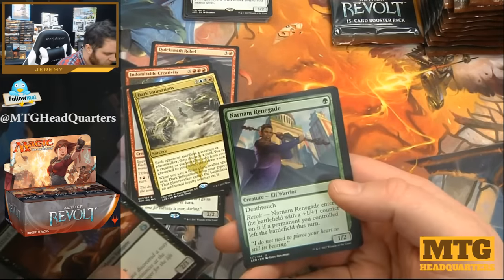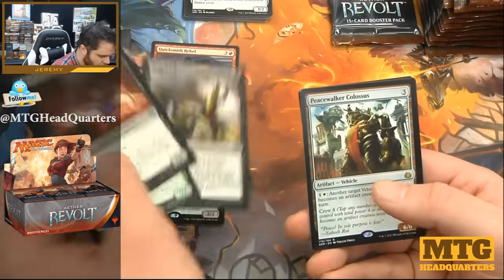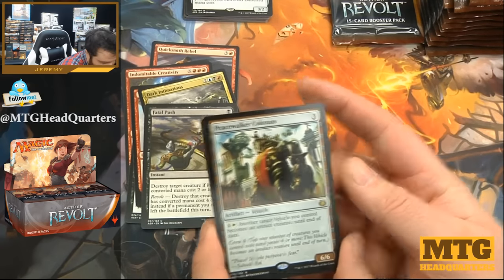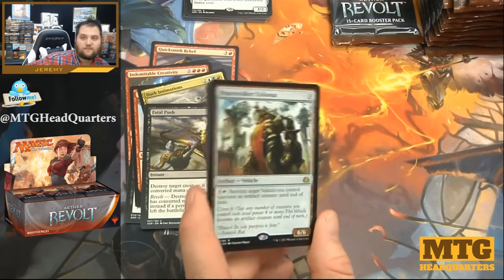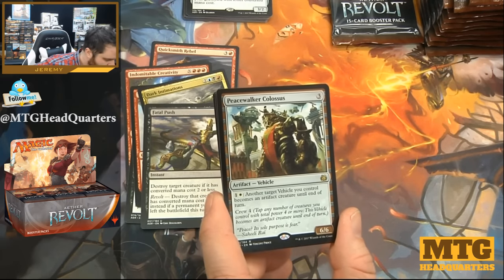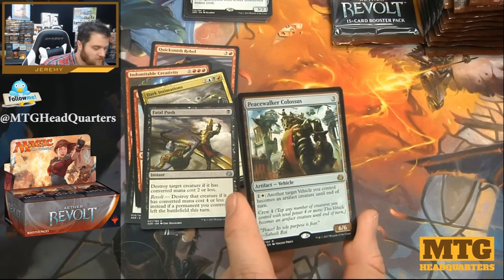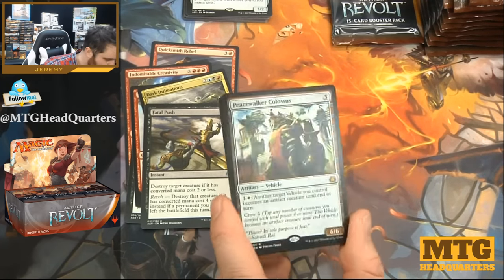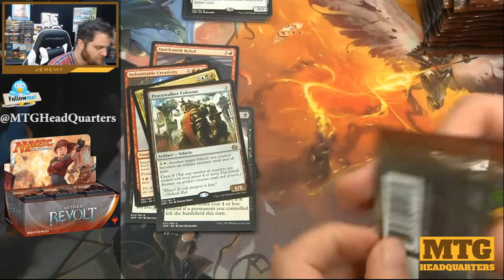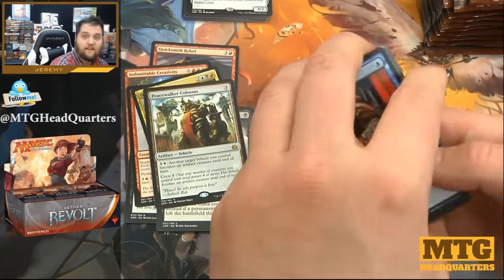Gifted Aetherborn, Narnam Renegade, Fatal Push — finally. And Peacewalker Colossus — three mana, six-six. If you get two of these they can activate each other. When you have another target vehicle you control, it becomes an artifact creature. It's very strong as kind of an enchantment that does that, but also has crew four. If you have two of them they can crew each other, which is pretty nuts.